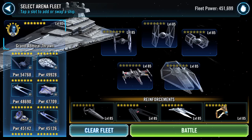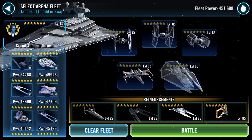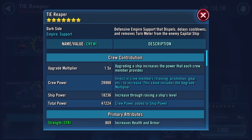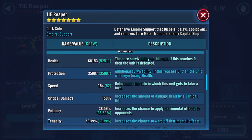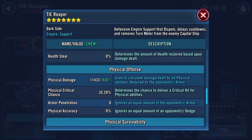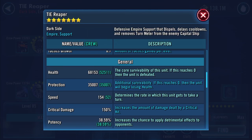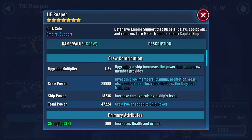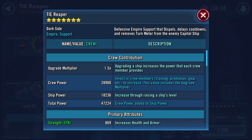Good afternoon YouTube. Fleet arena selected. What I want to do is gear up my pilot here. This is my Tie Reaper. I just discovered I had the mic off when I started recording. Speed is 154, health protection around 103k, crew power 28,988.